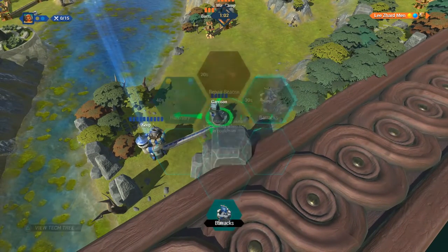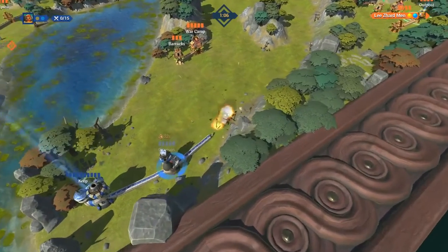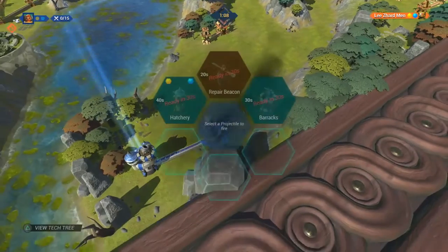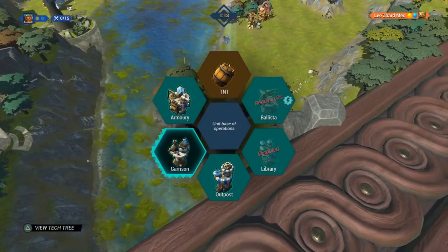Everything that is user controlled is performed by adjusting the angle and trajectory of projectiles, firing both parts of your fortress and weapons upon the enemies that have only one mission: to stop you from destroying their keep.